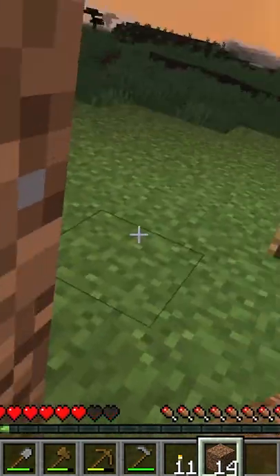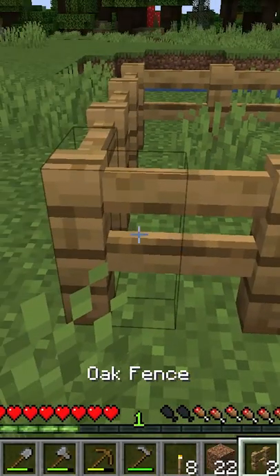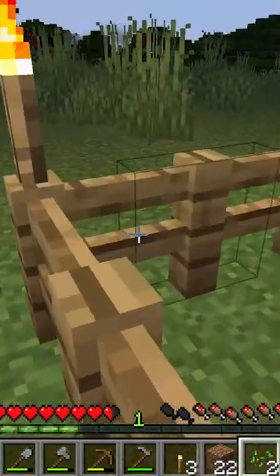Now I'm pillaring up so I can spot my base from far away. I'm feeding some sheep so I can gather wool. Let's also create a starter farm.